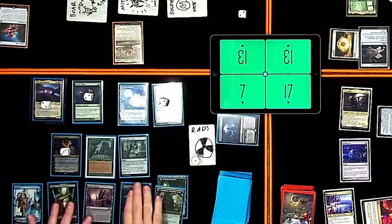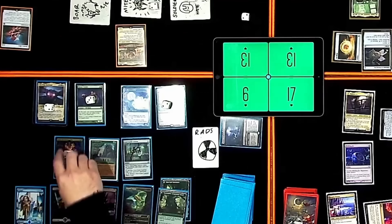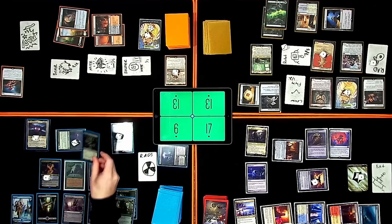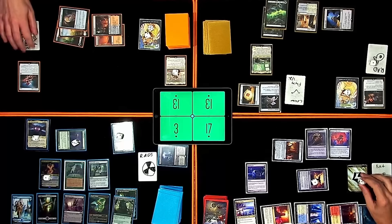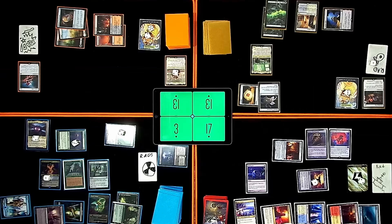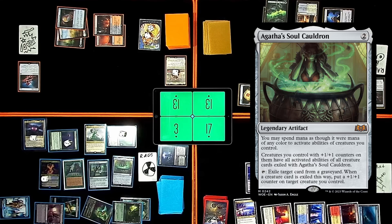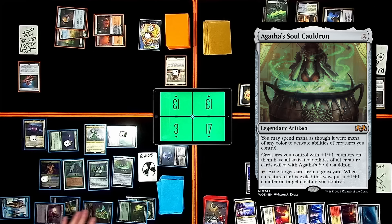Pre-combat main phase. My rad — Linda's Vault to the Grave. I lose a life. Put a counter on the Bloom Tender. I'm going to minus Grist — sack the Narcomoeba to kill your commander again. Deluge for three — my guys are gone. I did purposely put my commander in the graveyard. Green Sun's Zenith with X equals six — the moldiest of Muldrothas. I'm going to pay two mana to cast Agatha's Soul Cauldron from my graveyard. You can spend mana as though it were any color to activate abilities of creatures you control. Creatures you control with +1/+1 counters on them have all activated abilities of all cards exiled with Agatha's Soul Cauldron. Tap — exile target card from a graveyard; when a creature card is exiled this way, put a +1/+1 counter on target creature you control. You can give them all Walking Ballista.